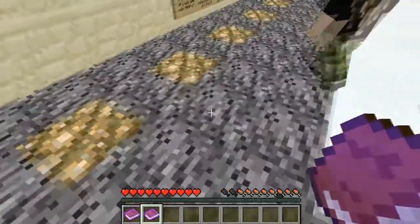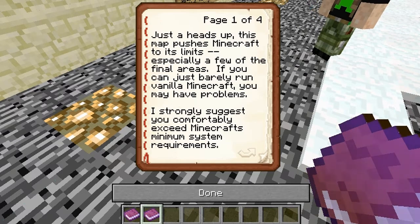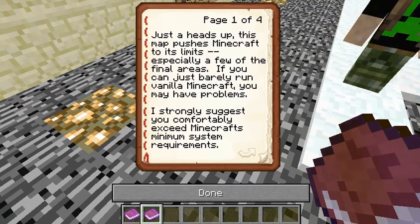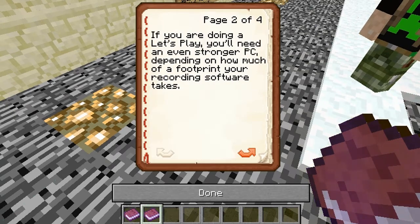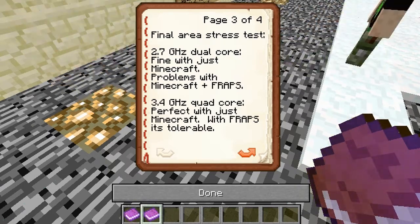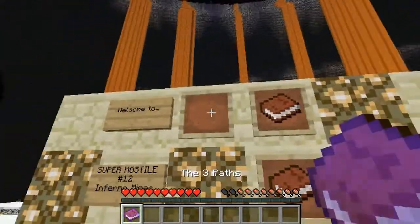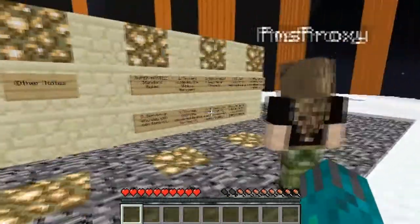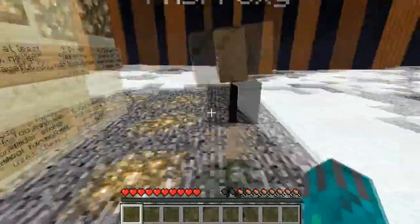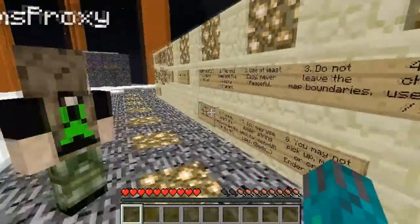The other book is just system specs. The map pushes Minecraft to its limits especially in a few final areas — if you can just barely run vanilla Minecraft you may have problems. Super Hostile standard rules: find and complete the victory monument. Use at least Easy, never Peaceful. We are playing on normal because I believe Vechs' balance is around normal.